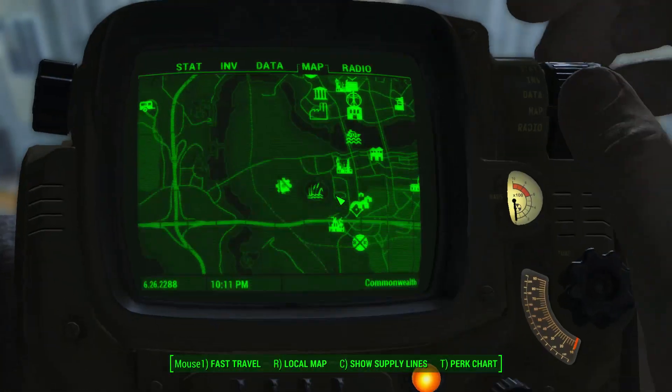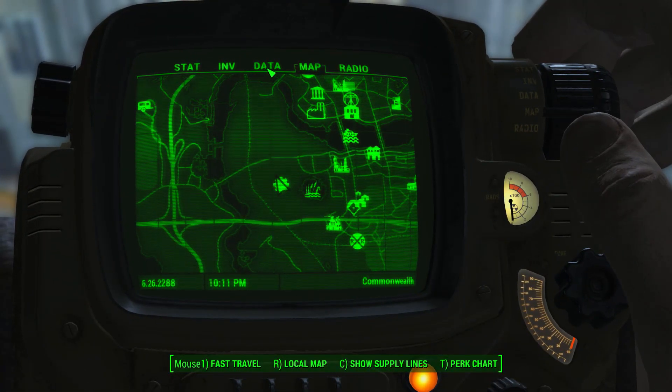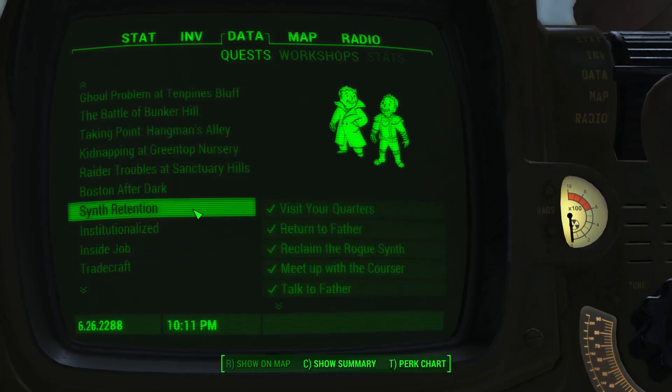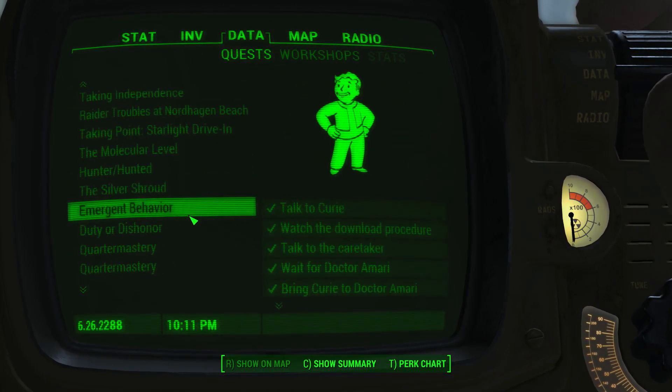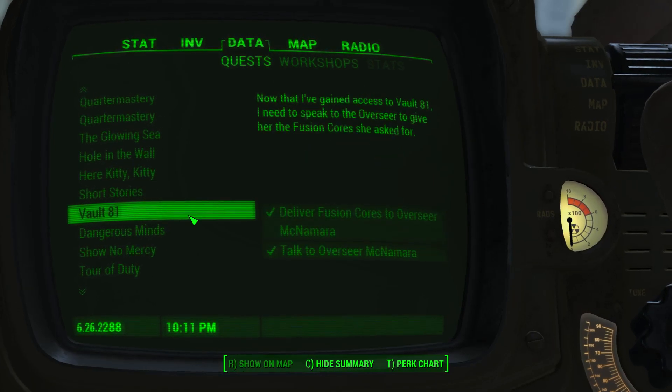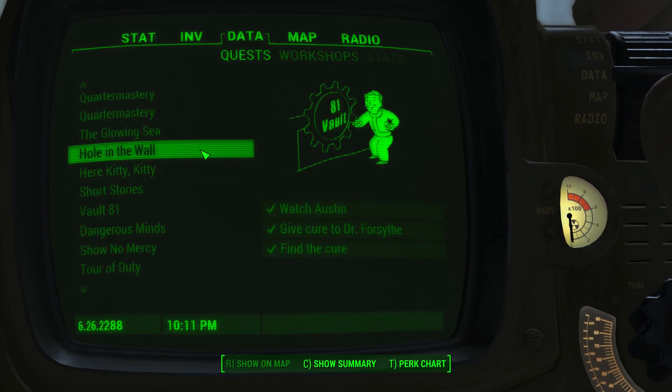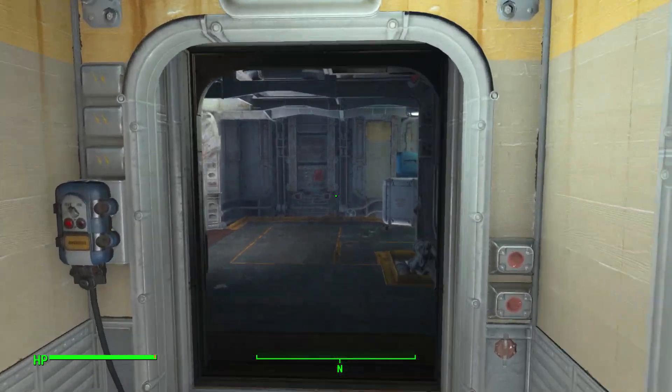Hi everyone, today I will show you how to recruit Tina DeLuca from Vault 81 to go and work on one of your settlements. First of all, you must have discovered Vault 81 and completed a series of quests. Once you complete these four quests, you should be able to speak with Tina DeLuca and receive a new quest called Dependency.